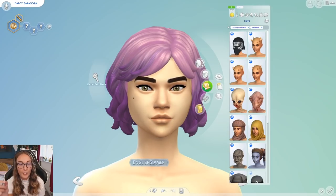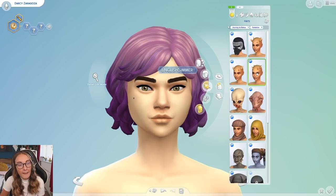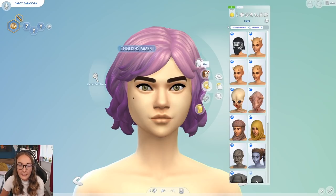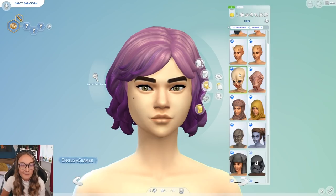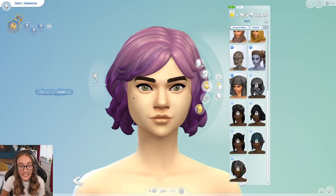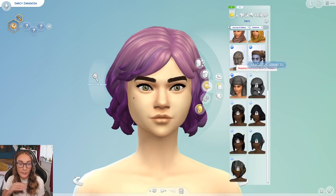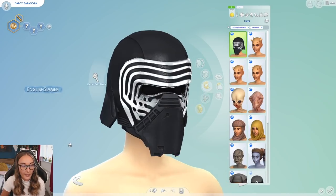Something I found strange: I went through and found the tag on everything, and I found it strange that all of these were found under hats instead of skin details. I don't know why, but I was expecting these horns — sorry if there's a more technical term — to be found under skin details, but they are actually under hats. Same with the masks. There are also some locked assets in this pack which we'll go back and look at.